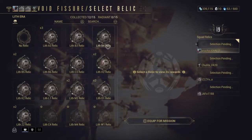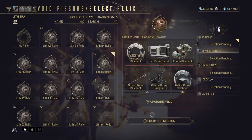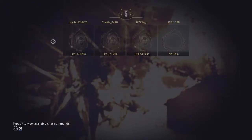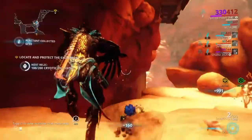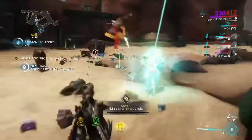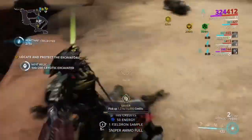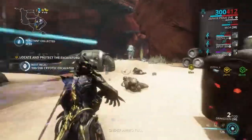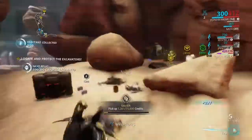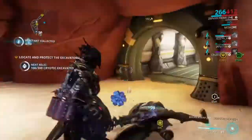Me and this guy are helping each other out. Lith A3 relic - what is it with A3? One person in, bring a relic again. Keep fighting, look for more reactants. There is so much.